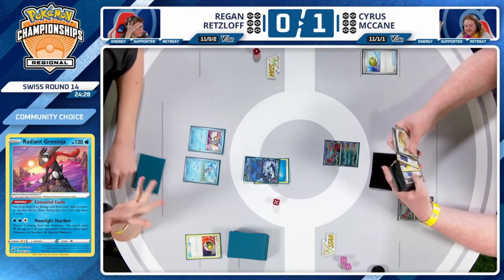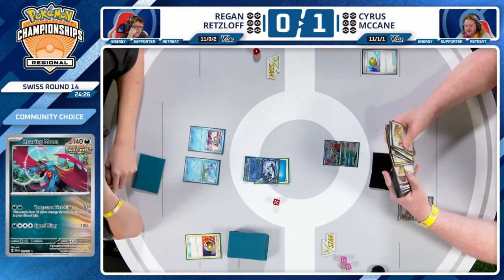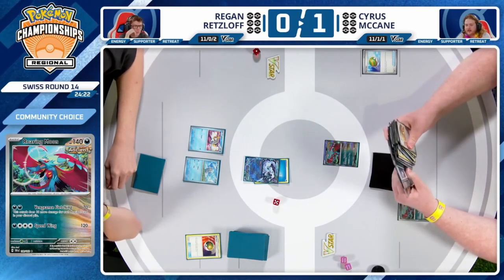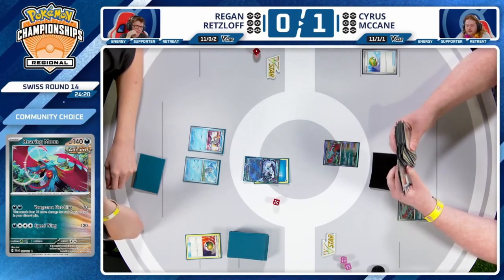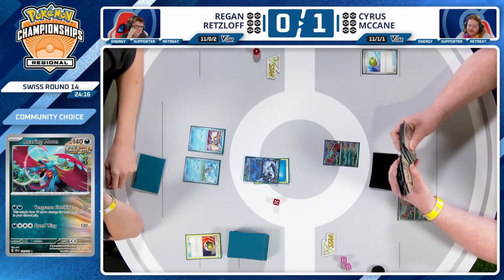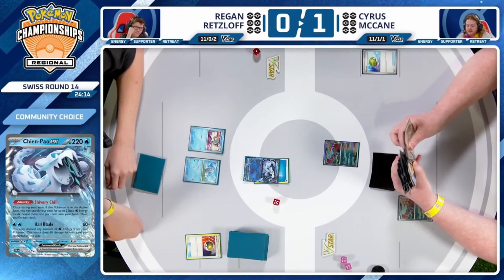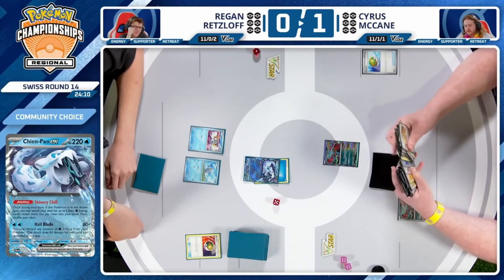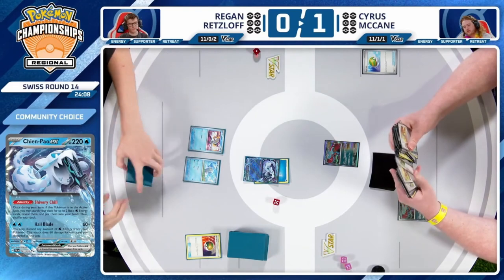What are the chances of prizing any given card? It's 10%, right? So if you combine those, both players prizing the exact same card in the same game might be a 1% chance if the math checks out. Very peculiar game we are seeing. But like we mentioned, it's going to be more impactful for Cyrus overall than for Regan.